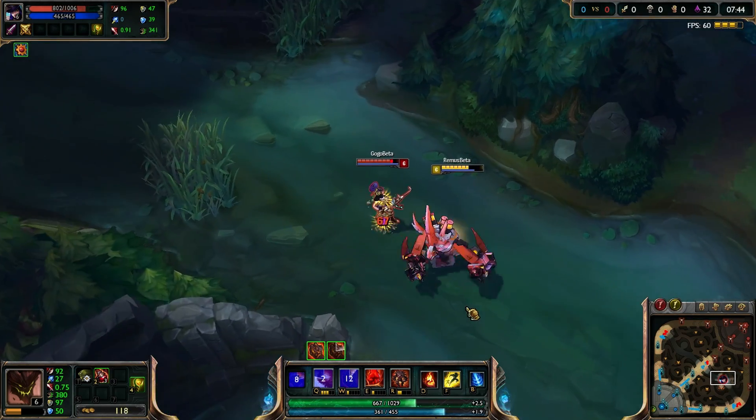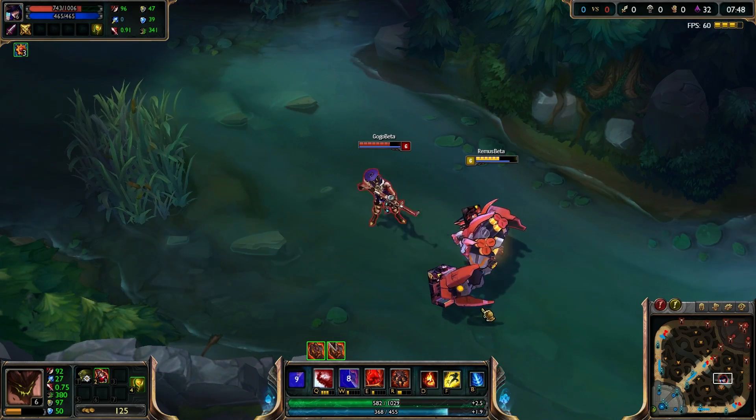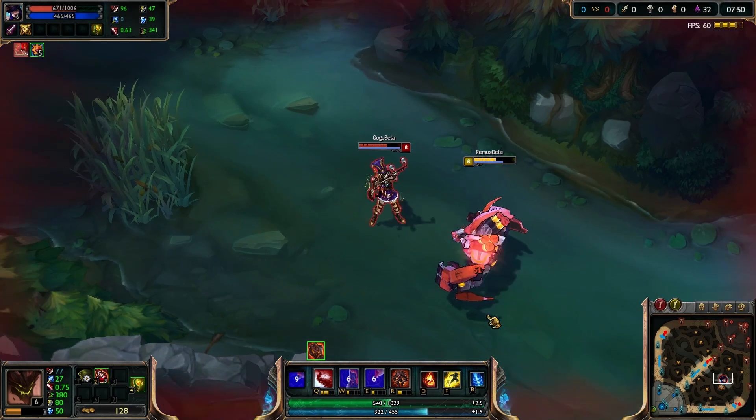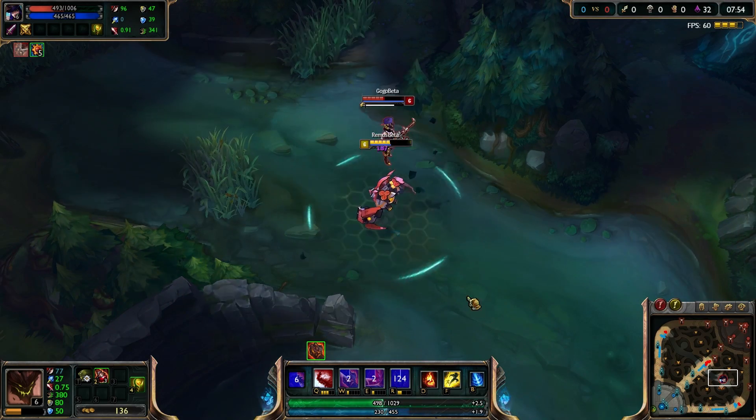Here's the W, making his fists go wild. Here's the E. And the ultimate goes like that — bam.